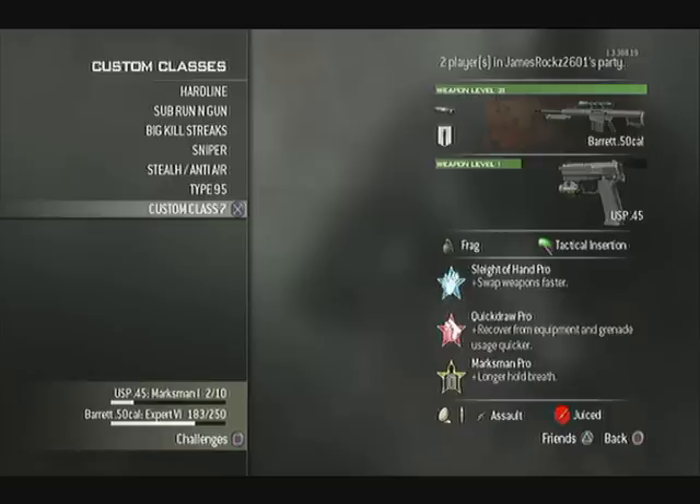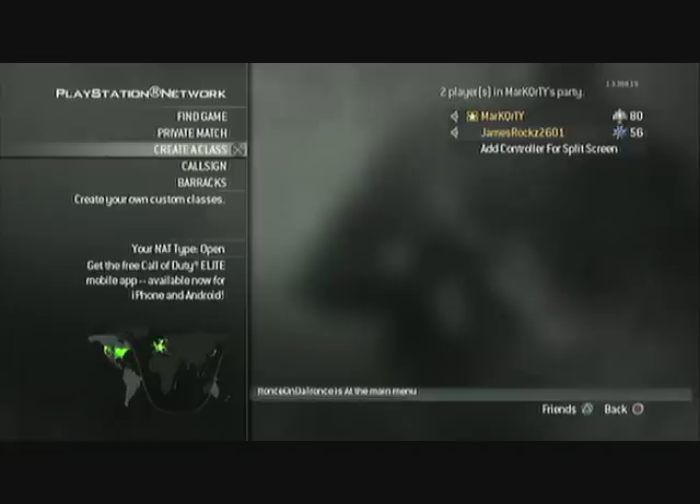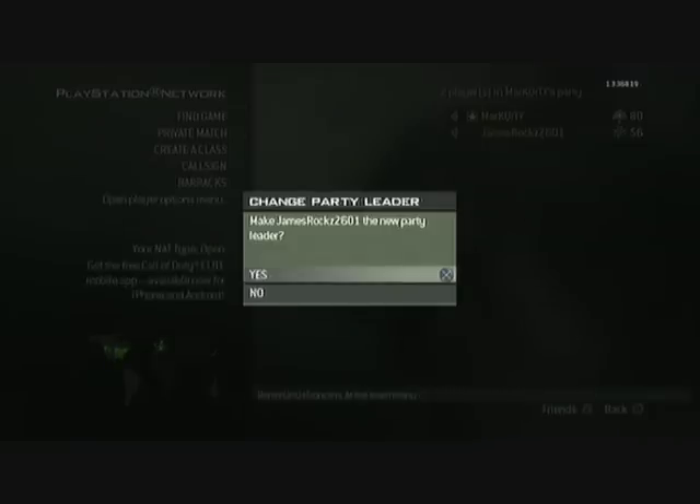For this I use the Striker, and you will need it at level 28. What you will do is, when you are in the PlayStation Network menu or Xbox Live menu, make your friend the leader.